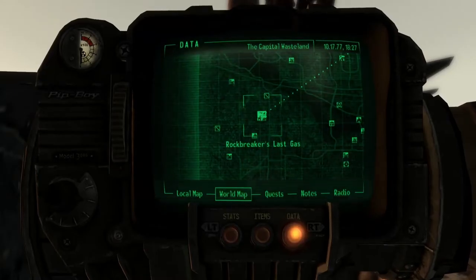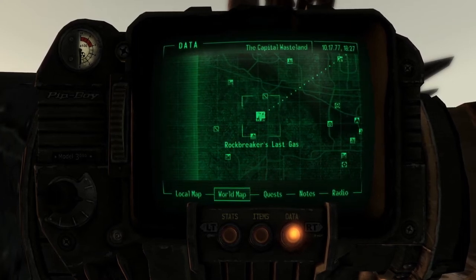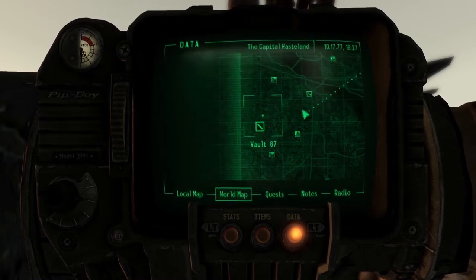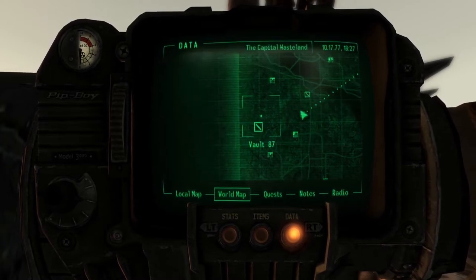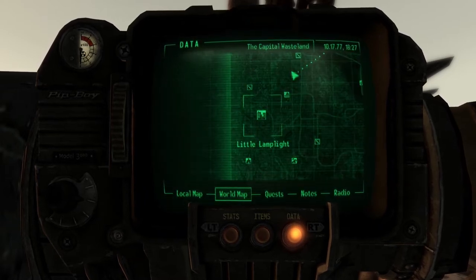The Victory Rifle is found in an unmarked location and it is closest to Rock Breaker's Last Gas. Rock Breaker's Last Gas is directly east of Vault 87. It is also north-east of Little Lamplight.